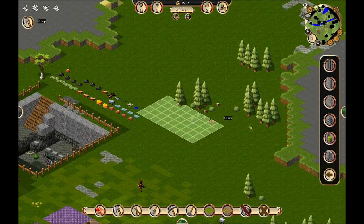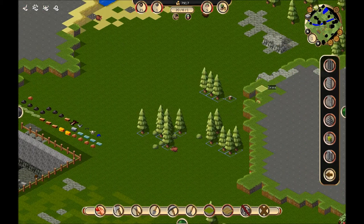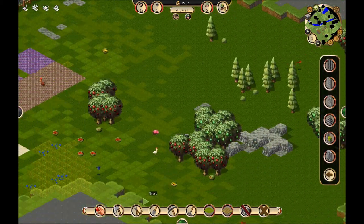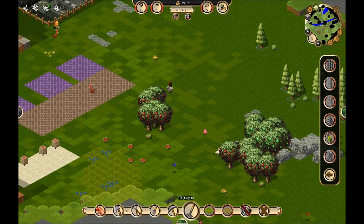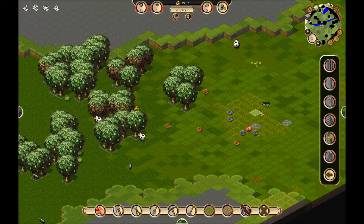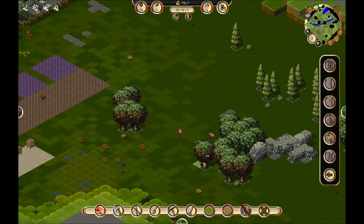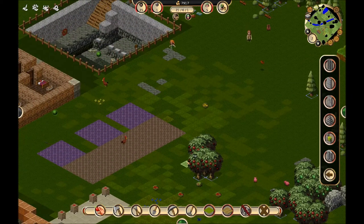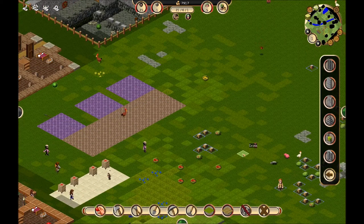We'll grab our chop key here and get rid of that. We are going to have to deforest a tad, so we'll get rid of all these trees as well. We'll tell them to gather off of these trees and then we'll go through and chop all of them, because we aren't going to need these anymore. These trees served us very well in a former life — they helped us stay fed, they helped our people.